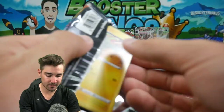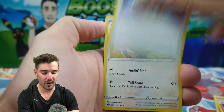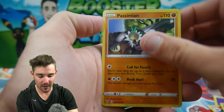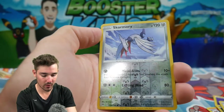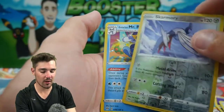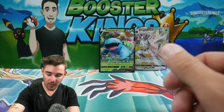Four to the front, and we have a Psychic Energy, a Fletchinder, Dome Fossil, a Farfetch'd, Electrike, Dino, a Passimian, Bunnelby, a Vanillite — I could really go for an ice cream cone right now — a Skarmory Reverse Holo, and a Galarian Mr. Rime.